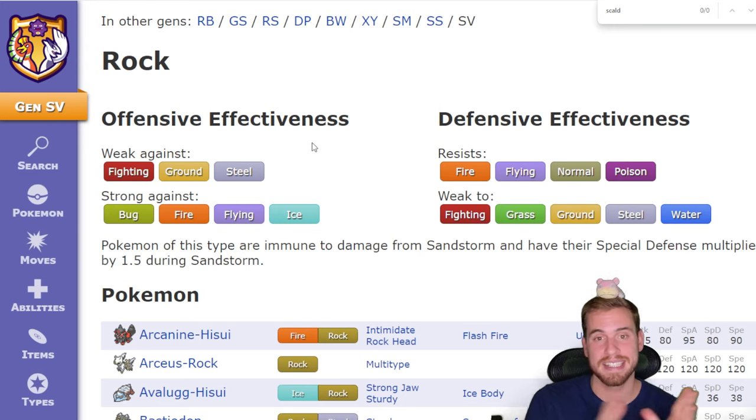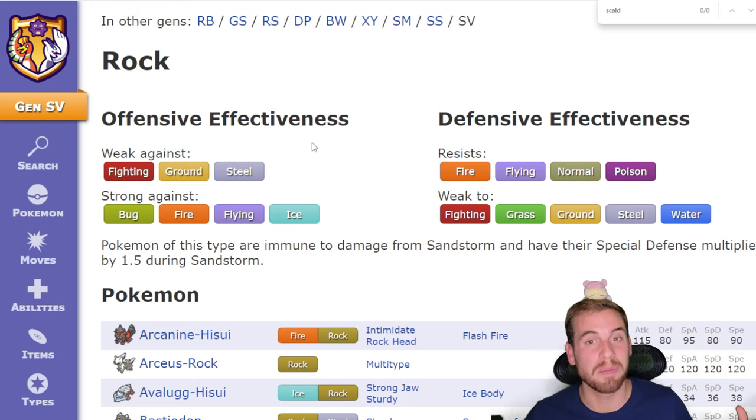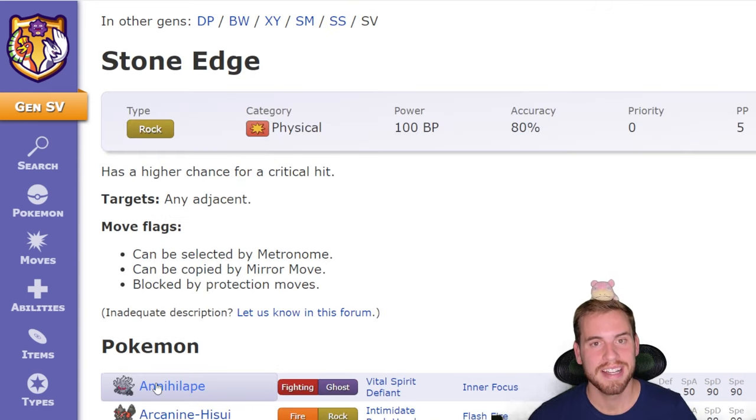Right off the bat we can rule out Grass and Steel — Grass because it's weak to Infernape's Fire-type attacks, and Steel has the double whammy of being weak to both of Infernape's types, Fire and Fighting. So for our counters we're going to focus on Tera Fighting, Tera Ground, and Tera Water counters. Which Tera type we end up using will be largely based on the coverage moves Infernape gets, which we won't find out until the Tera raid starts.